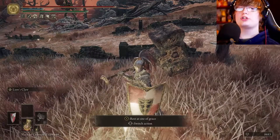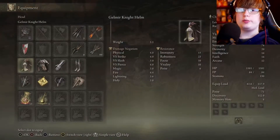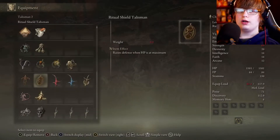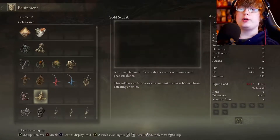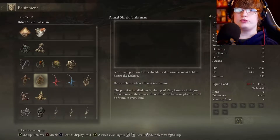In today's video I'm going to be showing you how to get a talisman called the Golden Scarab that increases your rune gain by 20%. I don't have it equipped right now, but if we go down to this item here called the Golden Scarab, you can see it increases your rune gains by 20%. It doesn't say how much it increases it by, but it is 20% — I'll show you in a bit when I show you how to get it.